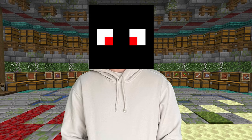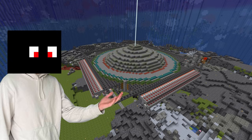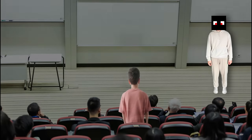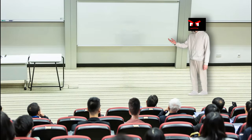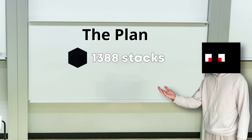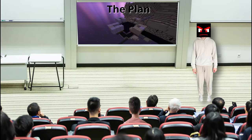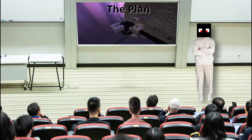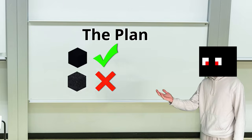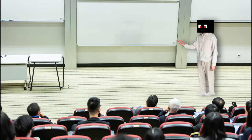That is the basic concept of the storage system. Now let's continue. While the storage system is really great, it's still missing something because it's really ugly to look at. The plan requires a shitload of black concrete — 1,388 stacks to be exact. Lucky for us we have already constructed an infinite sand duper, which also works for concrete powder. And because we want concrete and not concrete powder, we'll construct a concrete converter right next to the powder farm.